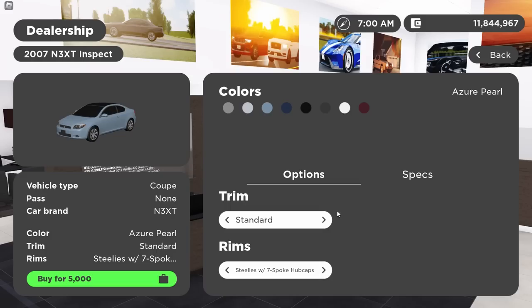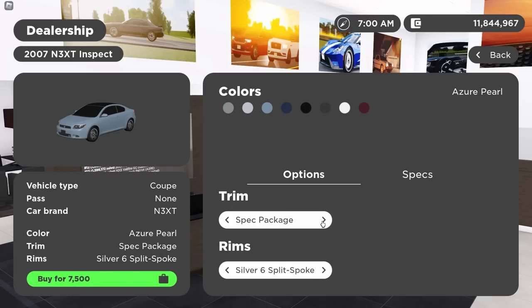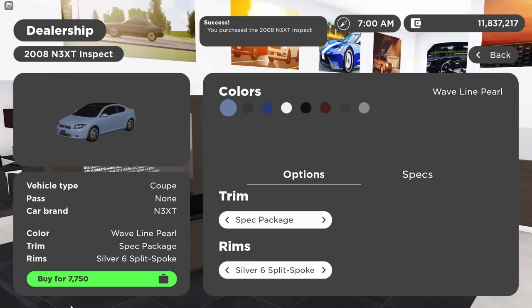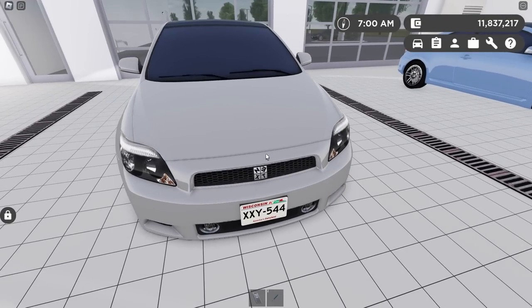Next, let's do the Scion. I think it's a good thing that it was in this update because if it was in any other one, it would be very overlooked — I probably would have not acknowledged this car's existence. You get the 07 with the standard and spec package, and you have the same trims on the 08. The spec package is probably just maxed out on options. Pretty pricey for an old Scion, coming in at $7,750. The 07 is on the left, the 08 on the right.